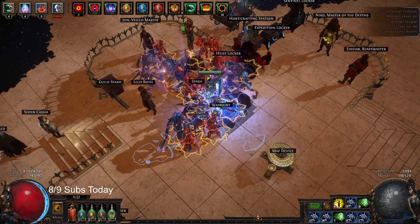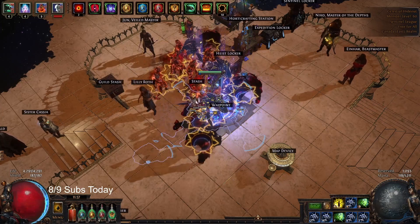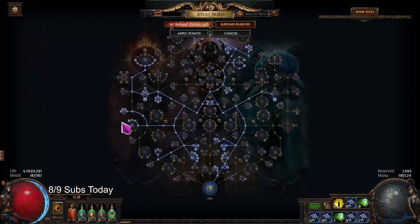Hello, my name is Ethan and welcome back to another episode of Path of Exile, Sentinel League 3.18. In this episode, we're going to be going over the new Atlas passive tree for Sentinel League.